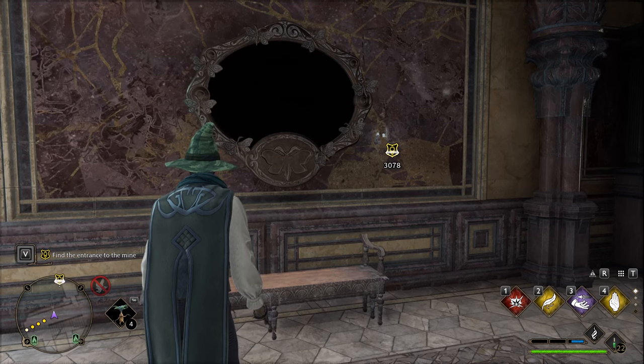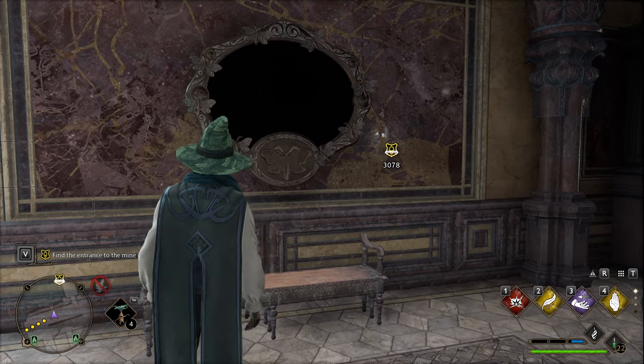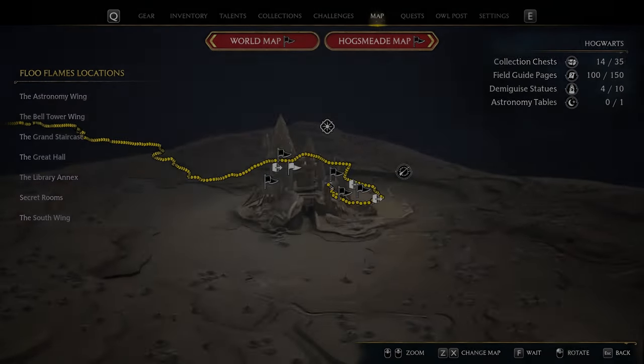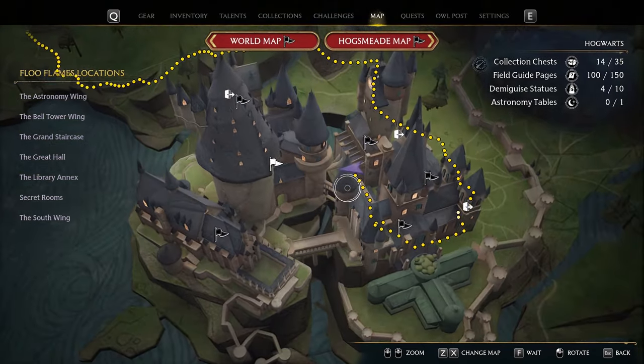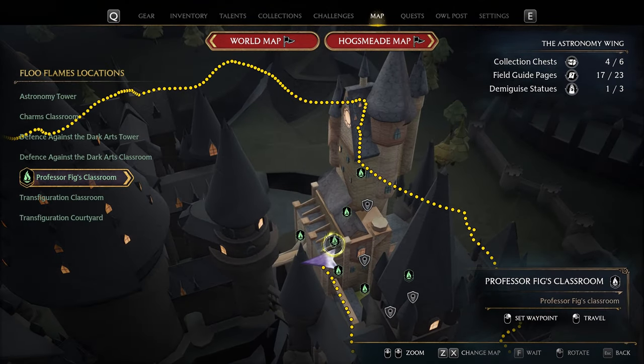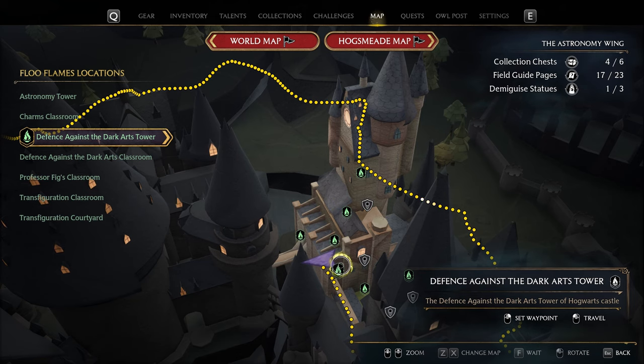Hello everybody. In this video I'm going to show you how you can find the moth for the mirror puzzle in Hogwarts Legacy. This is in the Astronomy Wing in the Defense Against the Dark Arts Tower. This is the location on the map.